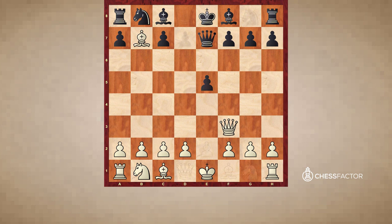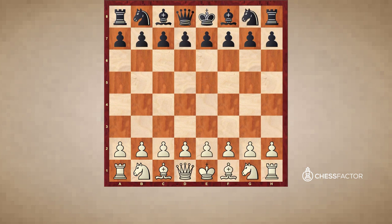Now let's take a look at one more example of the weakness on f7. This particular example demonstrates a trap known as the Legal trap, or the Blackburn trap. It is a famous trap useful to know because it can arise in a number of ways. Here is one of the more common ways.